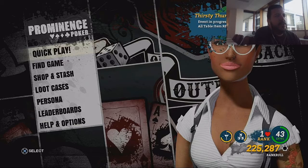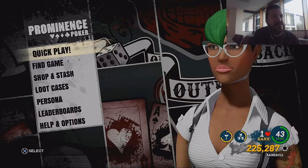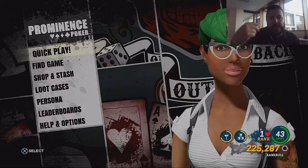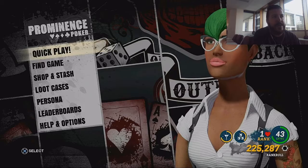There are several things on the menu: there is quick play, find game, stop and stash, etc. This is my character — I can turn it around. On the bottom you're going to see my rank level, so how much I play, and that will go up once you play for a while. On the left there is the regular menu.